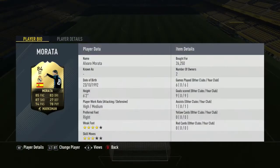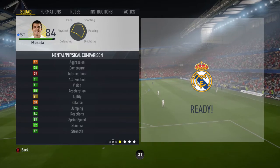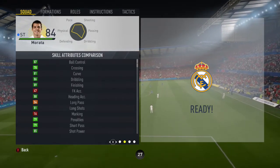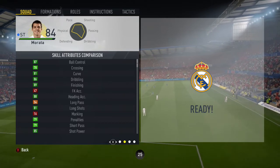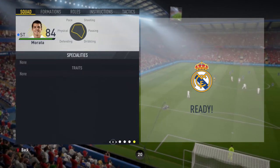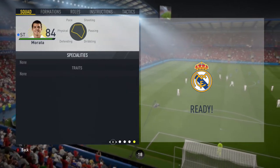I was able to pick this card up for around 25,000 coins on Xbox. Morata played six games for me, scoring nine goals with one assist. I did apply the Marksman chem style to increase his shooting, dribbling, and physical stats. In-game stats: 91 positioning, 89 finishing, 85 shot power, 87 ball control, 86 dribbling, 88 heading accuracy, and 87 strength. He has no traits or specialities, but high/medium work rates, three-star skills, and a four-star weak foot.